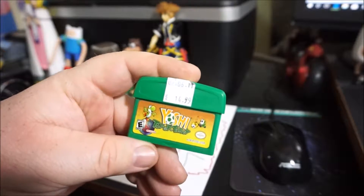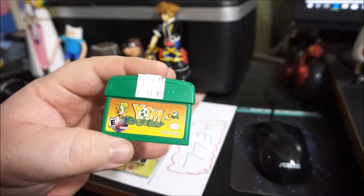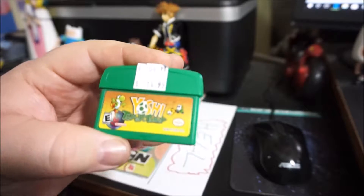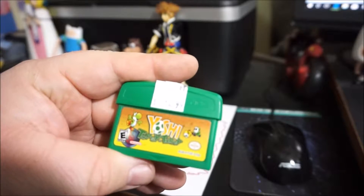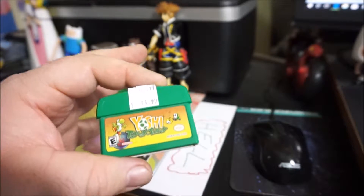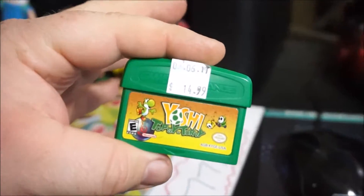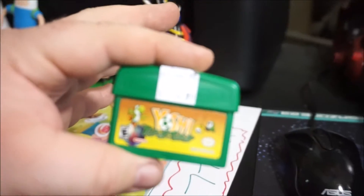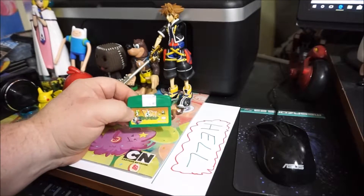First off, let's zoom in on this — it's Yoshi's Topsy Turvy for the Game Boy Advance. I've heard of this game but I've never actually played it or even really seen it, because this gray back and green front really didn't look familiar to me. At $14.99 it's a little steep to be without the box, but it's a good display game you can put right in the front of all your loose carts and I think it looks really nice, so I had to have it.